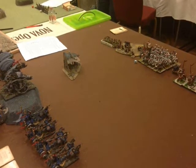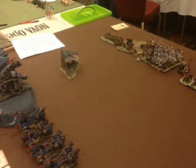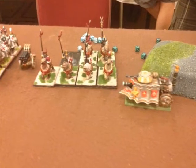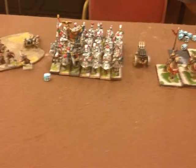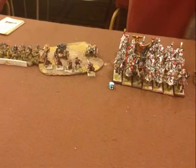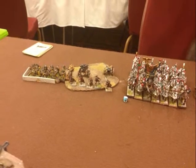I ended up playing against Andrew. He's from New Jersey and this was his first GT. He was playing Empire. Starting on his left, my right flank, he had a steam tank with a sideways deployment, a big unit of Demigryphs, a Hellblaster, and a big knight bus with Luthor Huss in it. Then there's a cannon, another Hellblaster in front of that, some skirmishing archers, some handgunners, and a level four Lore of Metal mage in the unit with the handgunners.